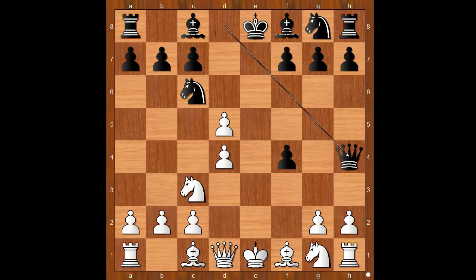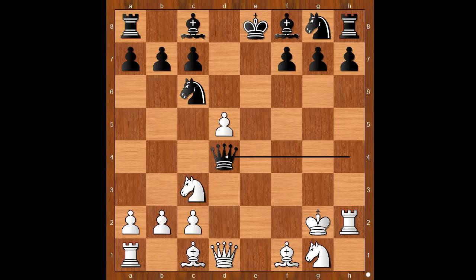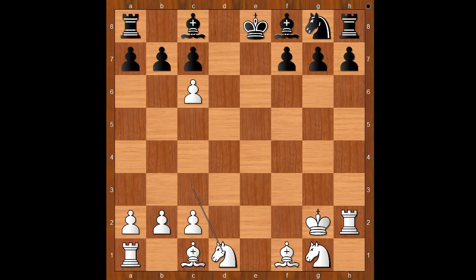Queen to h4 check. King to e2. Queen to e7 check. King to f2. Queen to h4. g3. f takes on g3 check. King to g2. Black to move. Knight takes on d4 was played. If g takes on h2, then rook takes on h2, attacking the queen, and after queen takes on d4, d takes on c6, and after queen takes queen, knight takes queen — white is better.